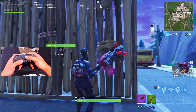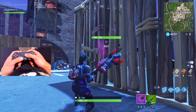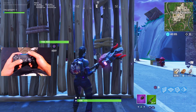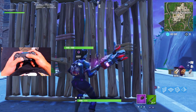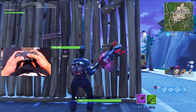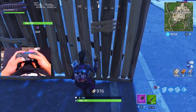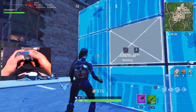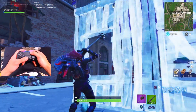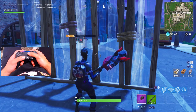Now I'm gonna show you guys the best way to learn how to edit with this setup. I'll show you a few things here in playground mode — just a few things I do and how I taught myself this. I'm gonna start by placing a wall right in front of us and we're gonna try different editing combinations on this wall. We're gonna start with the door — reset — okay, so there it is.